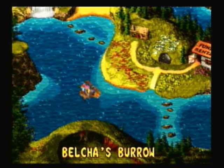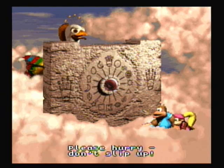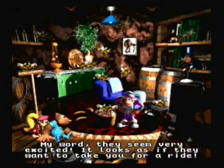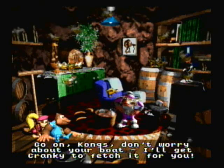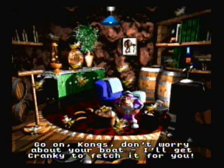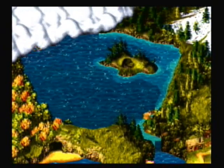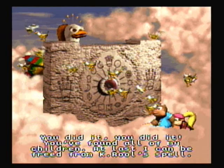And now let's return to the queen and return all of her children to her. Please, you found all of my children. Go to Wrinkly's Cave — she'll tell you what to do. Oh, yeah, that's right, I guess they all are staying there. My word, they seem very excited. Looks as if they want to take you for a ride. Go on, Kongs. Don't worry about your boat — I'll get Cranky to fetch it for you. It's not a boat, it's a helicopter. Frankly, you're getting old — you don't know the difference between a boat and a helicopter.